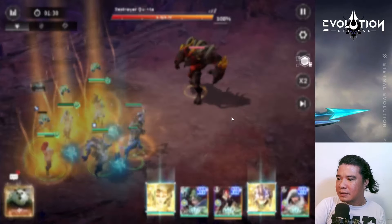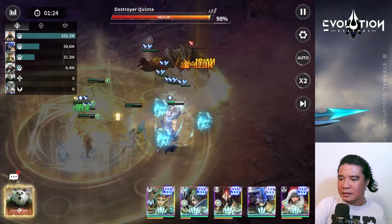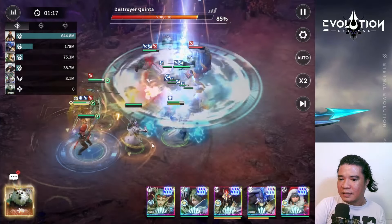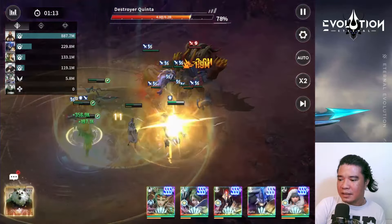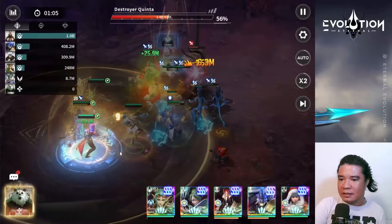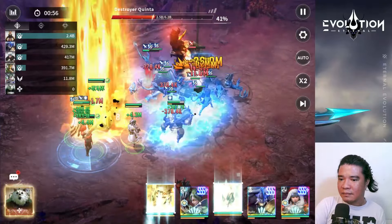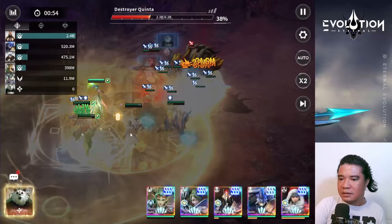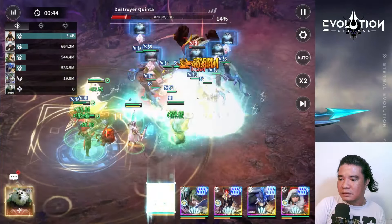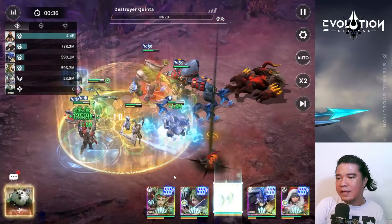Let's do this! By the way, this is an Awakened Seven Miranda. Let's see if we can defeat Destroyer Kinta. If not, we'll use the elite heroes. Let's see — are we dead? Oh yes, we did it!